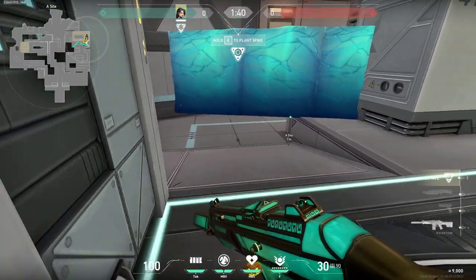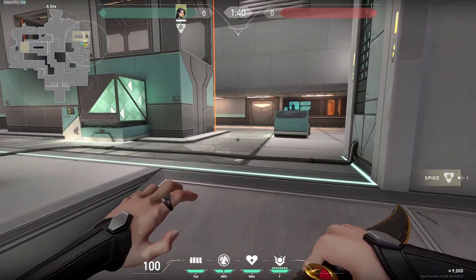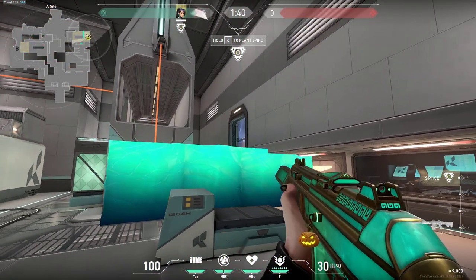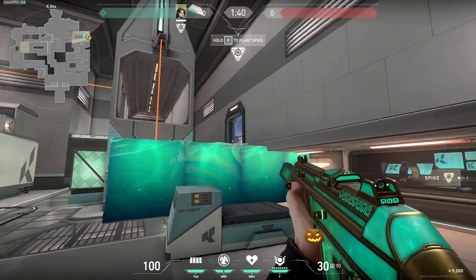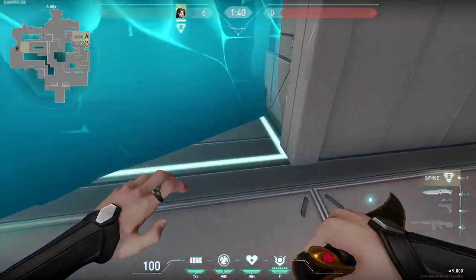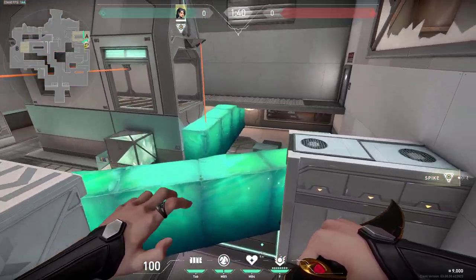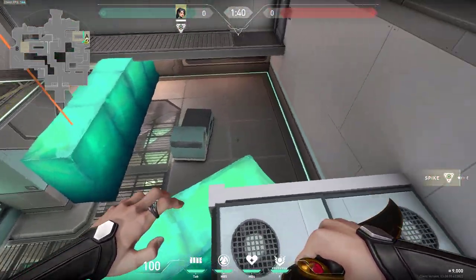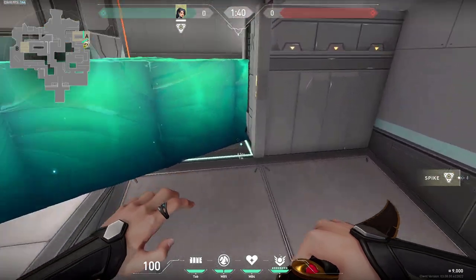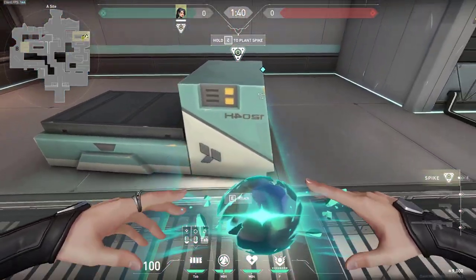Then go all the way in the back and be waiting for anyone to push. When you are attacking there are plenty of walls you can do. First this simple one - do this one so you also have control of the back side and can hold anyone at these rafters. Or you can do this more secure wall - put it like this and then plant through this corner so you plant very fast and it's harder for enemies to retake. This can be combined with lineups or with Killjoy utilities - it's a great spot to do it.